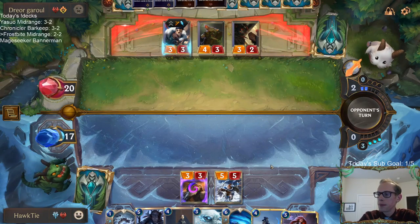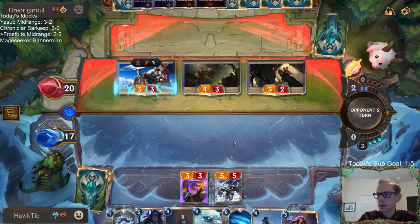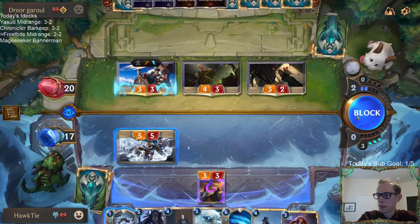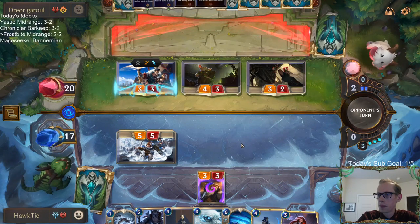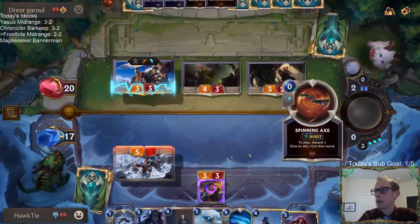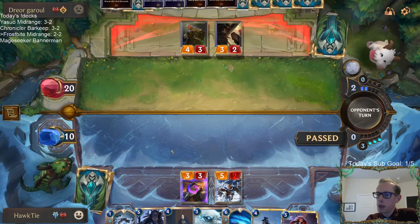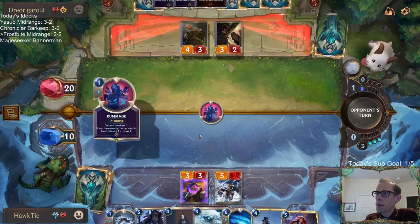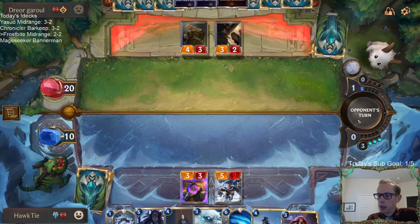Get him, Hearth Guard! Kind of expecting them to put some damage on there but maybe they just want to do 10 damage upstairs. Definitely wish I would have kept Elixir of Iron about now — would have made my life a lot better with at least one Elixir of Iron with that Rhymefang Wolf from the beginning.